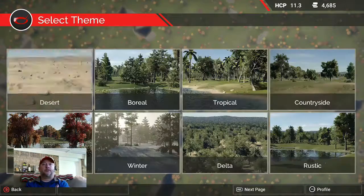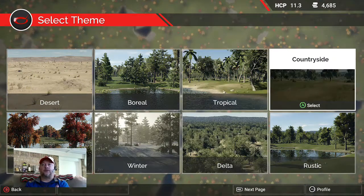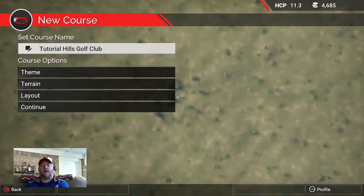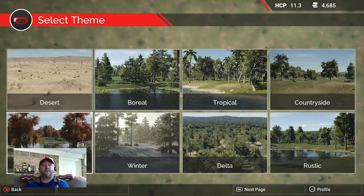For example, let's go back and choose Countryside. Countryside is a theme that gives you a whole different look for your heavy rough — a very light brown, almost sandy rough. Totally different. So let's go back and get our Harvest back.